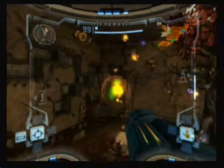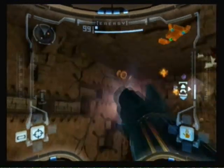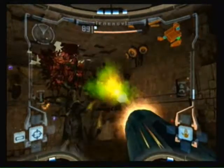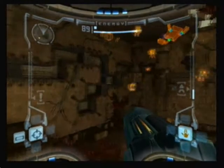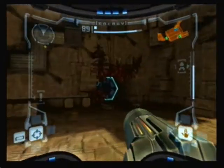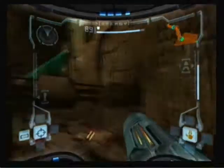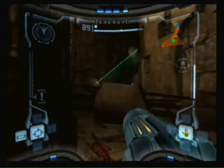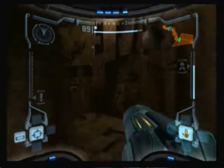Destroy the wasp nests. Now since we don't have the charge beam we can't bring those power-ups in — we have to manually get them. We got the missile recharge at least. Destroy these laser-shooting eyes, eons as they're called.